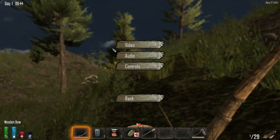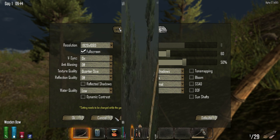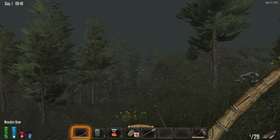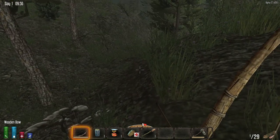Let's take a look at my options really quick. Video — texture. Tree quality is middle, let's put that on ultra. Okay, my game crashed. But tree quality is now ultra, so even though my game crashed, at least it got done.